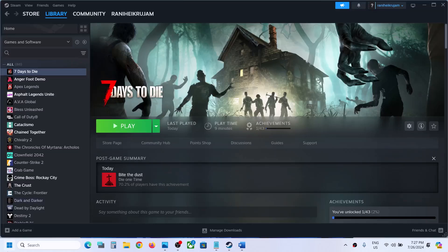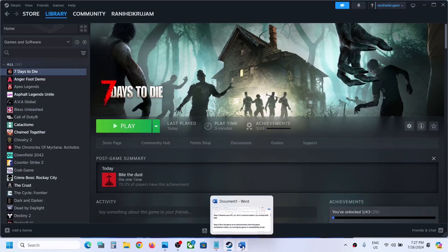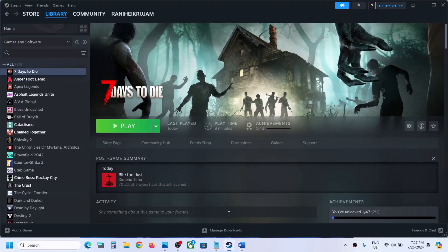The first step is to restart your computer. Simply restart once and after the system restart, launch the game. The next step is to run the game as an administrator from the game installation folder.